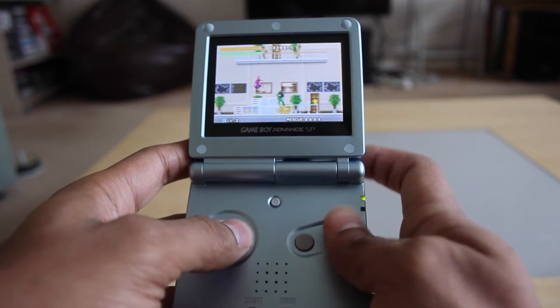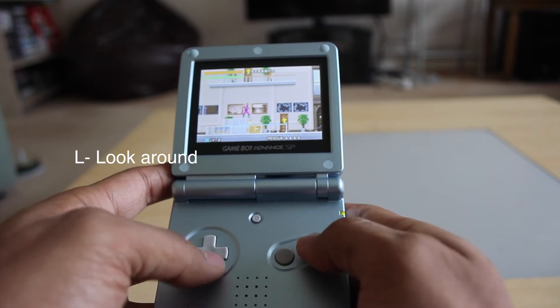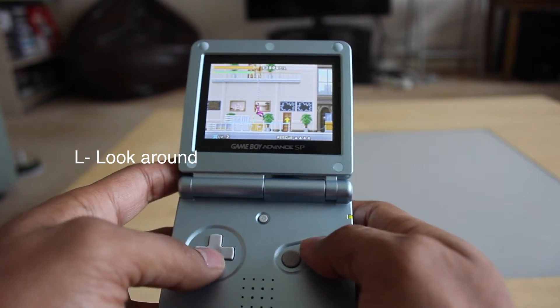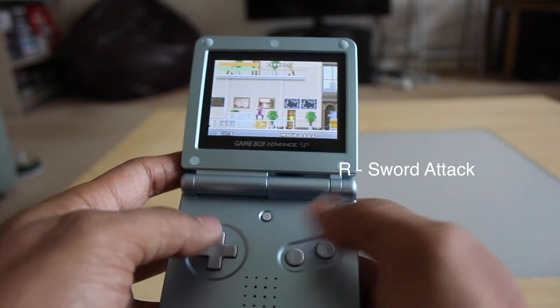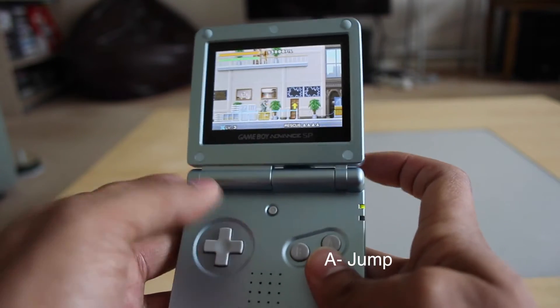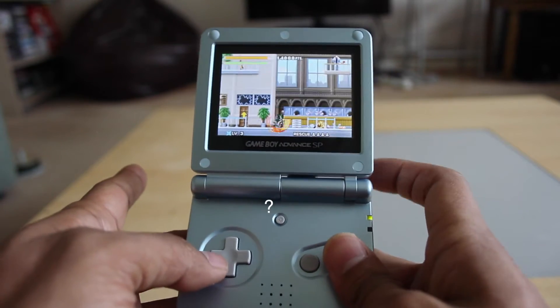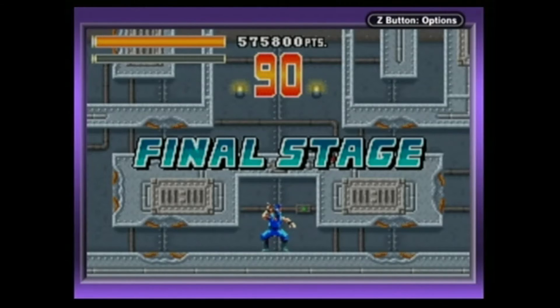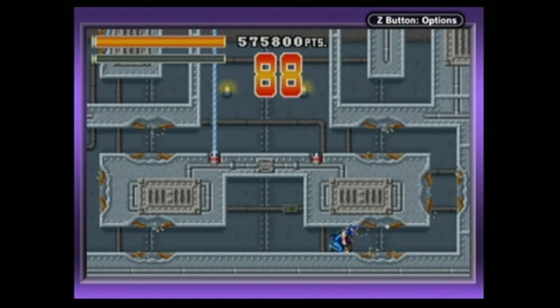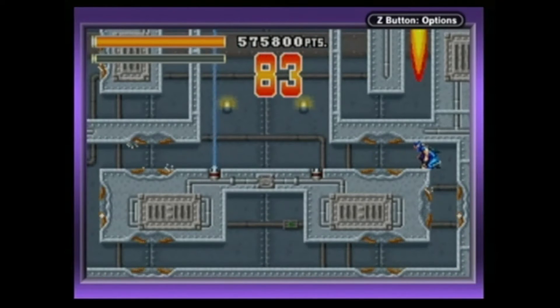The game is simple to pick up due to the controls. Holding L allows you to view the screen. R is to execute the sword attack. B is to throw ninja death stars. A is to jump. Holding up and A is to use the grappling hook. Simple, right? No, it's not simple. The game requires ninja-like precision, timing and execution. This game is hella hard.